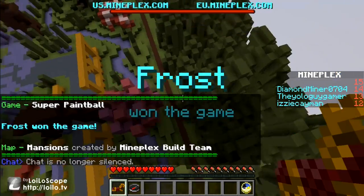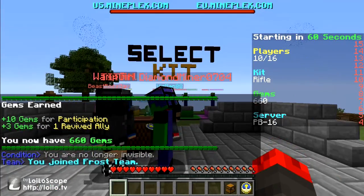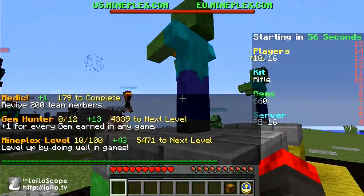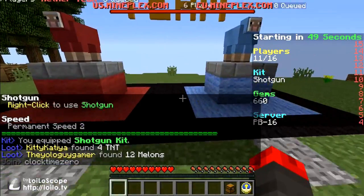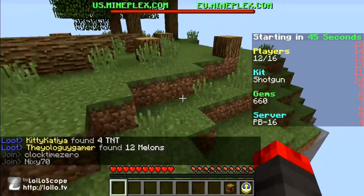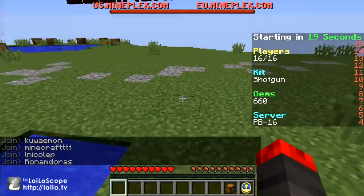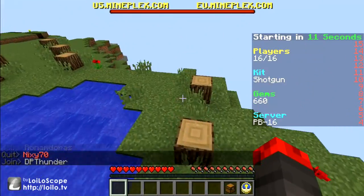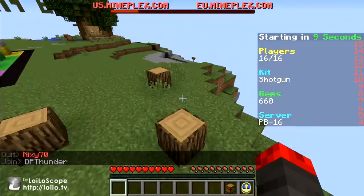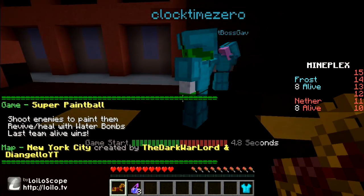We're gonna be doing a few of these, and tell me if you like this because I might just do different minigames every day, and then whatever ones you guys like I could do more of. I know some of you might like the Minecraft GTA so I'll keep that going. It's six people to sixteen people to play in this game, and you need gems — you get gems from playing minigames to buy cool stuff like pets and mounts.